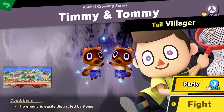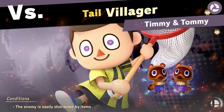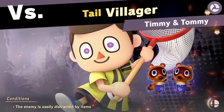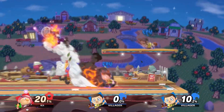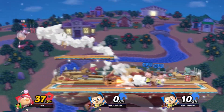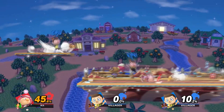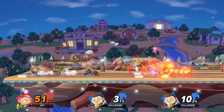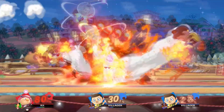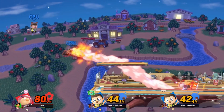Let's do two more. Timmy and Tommy — easily distracted by items, you don't say. Pukumuku — I think that's how you say it. Timmy and Tommy — this guy looks possessed. I have a lot wrong with what is going on right now. Stop it with your little rockets — they're gyroids, not rockets, but they're close.